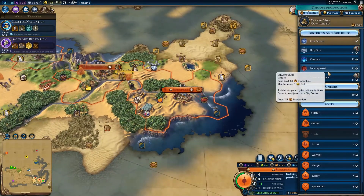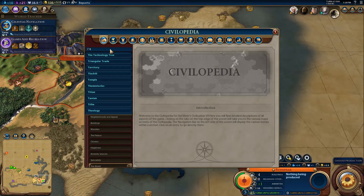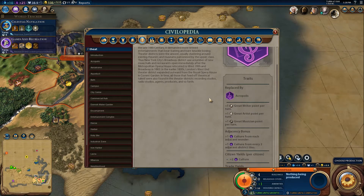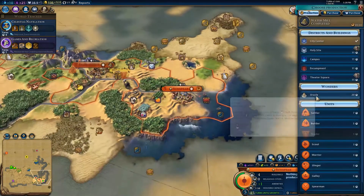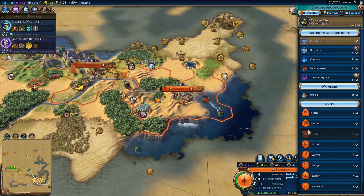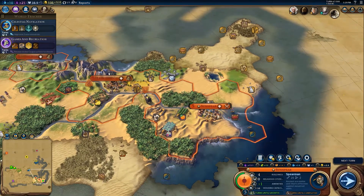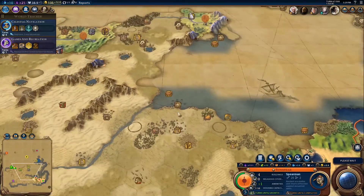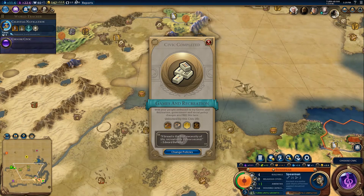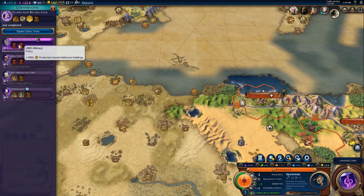We could put the campus here but it's only getting plus one, not plus two. If we do the harbor here — but that's not adjacent. I just feel like our science is gonna be weak no matter where we put it and there's no mountains over here. Maybe we go holy site instead — though that doesn't help much. Maybe theater square? Let's just do builder for now. Probably build up some military units as well — let's grab some spearmen, just because I feel like we don't have many military units and other civs might declare war.